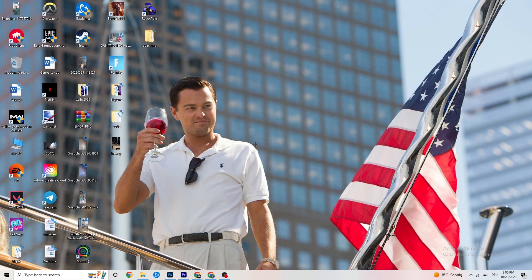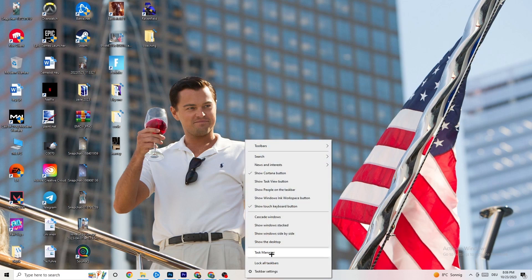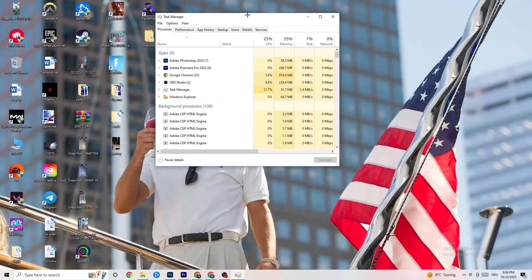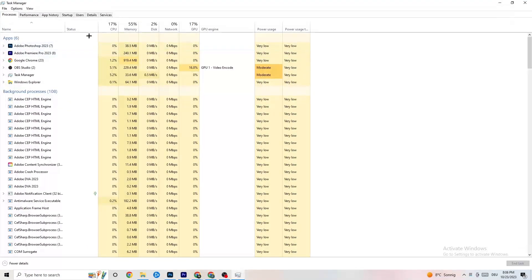The next step is to go down to the taskbar area, right-click it, and hit 'Task Manager'. As you can see, you're going to see every single program which is currently running. I want you to go to the Processes tab — click it in the top left corner of your screen.